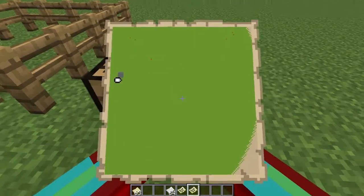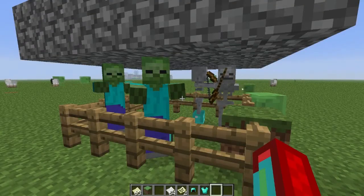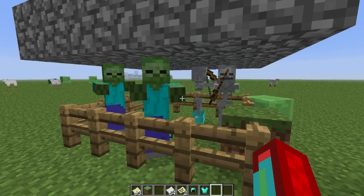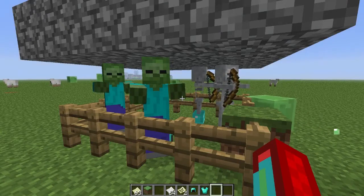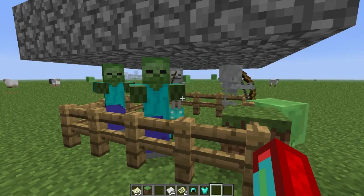They also added boss names above the boss health bar. When withers are taken down to half health, they will gain wither armor, and that makes them immune to arrows.